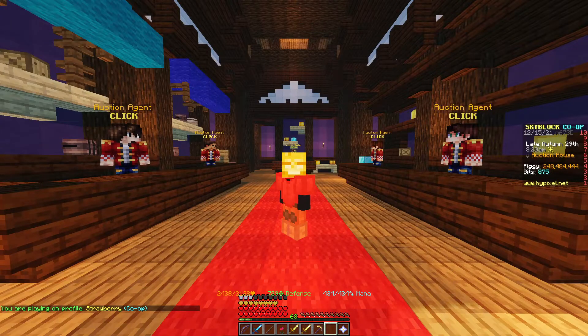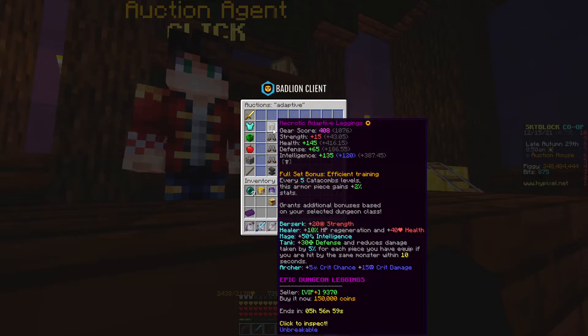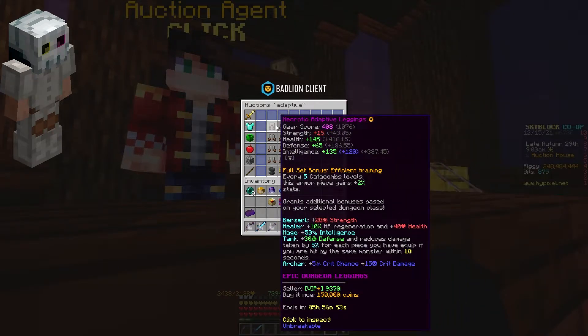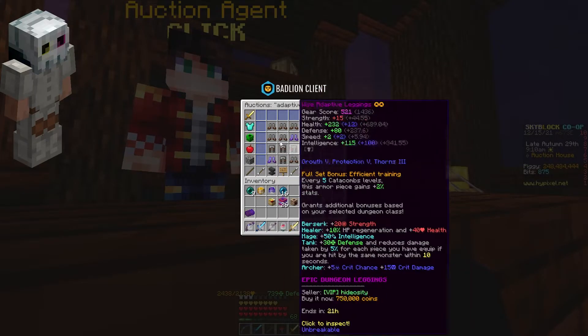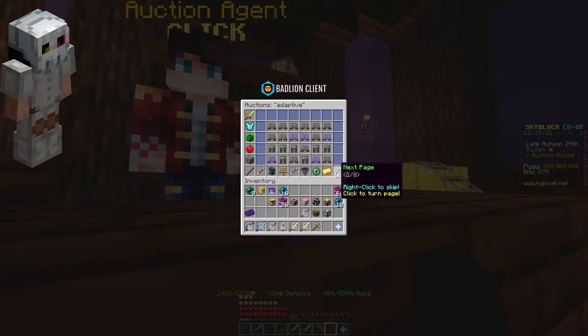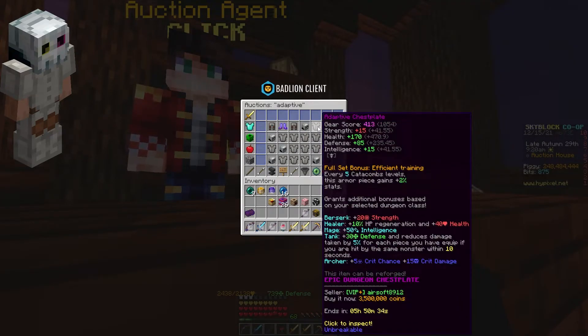Alright, to start off for early game, I'm not going to lie, early game is pretty straightforward — it's not too complicated. To start off with Adaptive, this is going to be your first option. It's pretty cheap armor; normally the leggings would be around 740k. It's overall a pretty cheap set, so you shouldn't struggle too much on the price unless you're completely new. That's why I have multiple builds for early game.